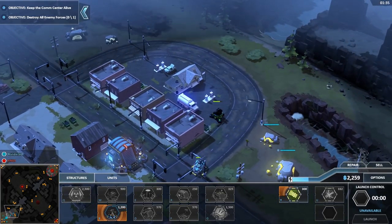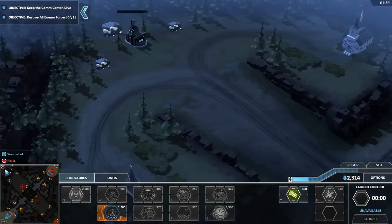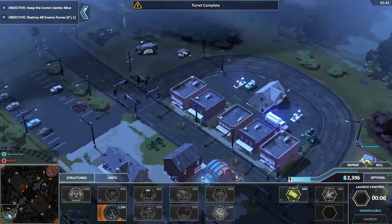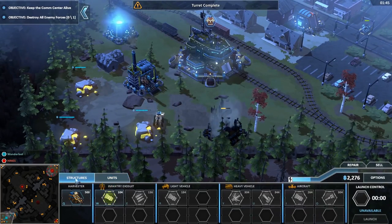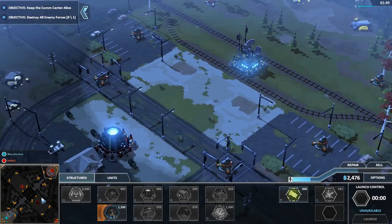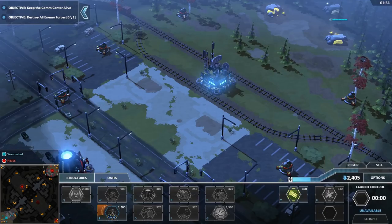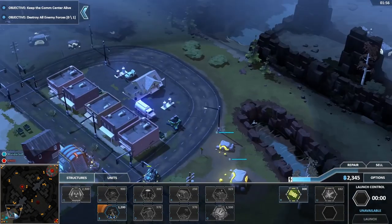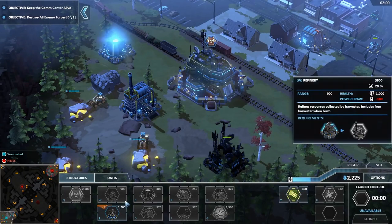He's going to be sending his units along this side and I want to be able to go after those. There are little resource outputs up there I'm going to have to go for. Main goal is to wipe out his bases and get to the objective. But if I do, we're going to get hit by a bomber, so I'm going to want to amass a stupid amount of anti-air.